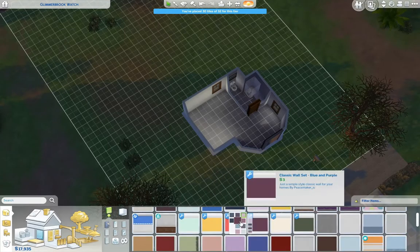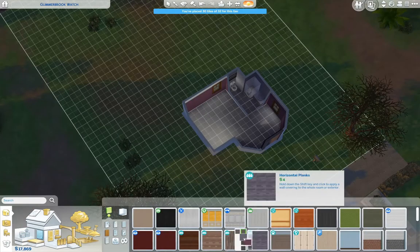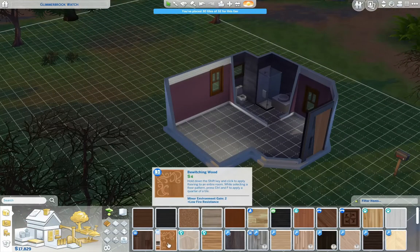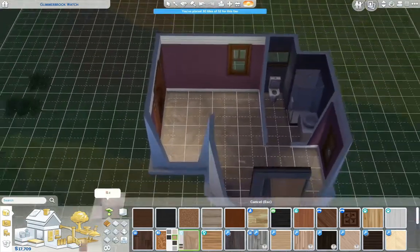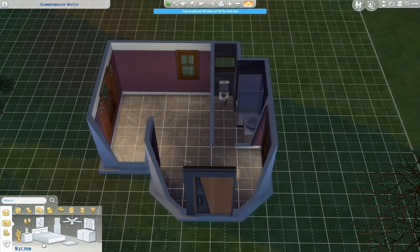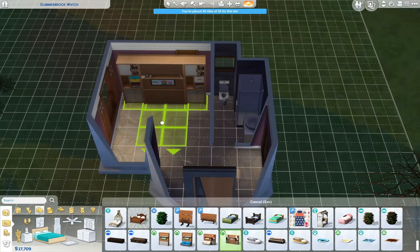I am going to do a custom color here, which again is by Peacemaker. I love your stuff, dude — thank you so much. You will be getting a coffee from me at some point when I have money. Going ahead and putting in eco living flooring in the whole place. I did the linoleum just because I usually do wood, and I'm just not into wood right now.